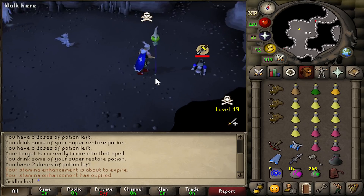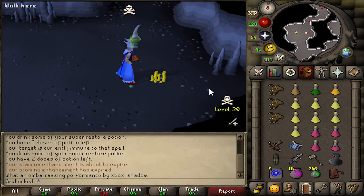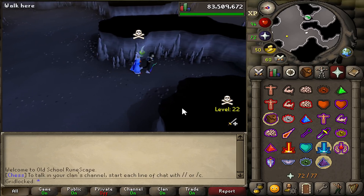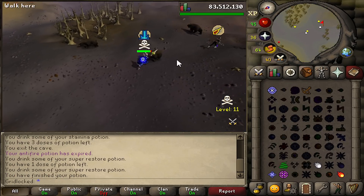That looks so freaking cool. Every screenshot you could get in this would just be a cool screenshot right here. Entangle — even the Entangle has like a nice green glow to it. I'm going to get PKed in HD.